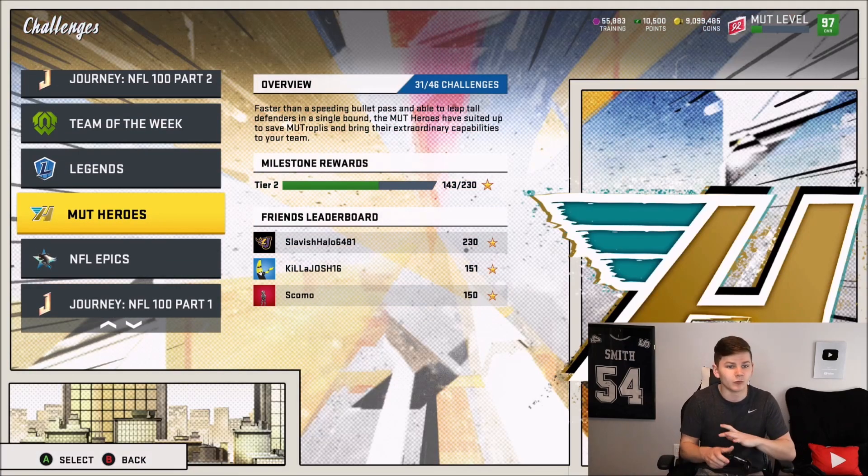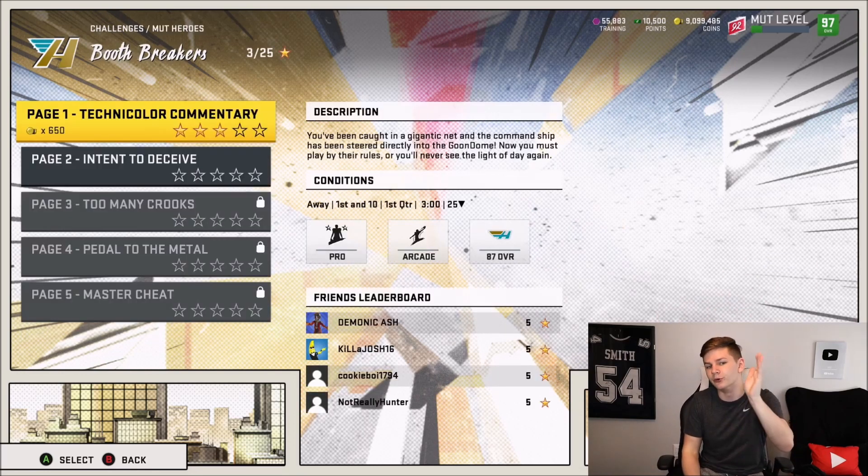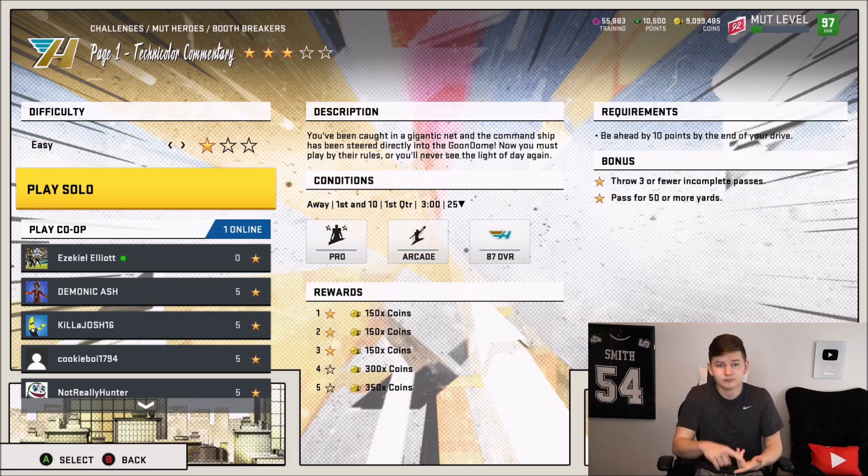My personal opinion and what's worked for me — you guys always ask how I level up so quickly. I'll literally have a level-up video after this, going from Level 91 through Level 99 within 3 hours of you seeing this video. How did I do it so quickly? It's the Booth Breakers Technicolor commentary. All you have to do is play it on 1 star, throw a TD — that's it. Throw a TD, get 220 XP, then just keep hitting replay challenge. I'd say it takes maybe 4 to 5 hours depending on how long you go. Definitely put a fast wide receiver at WR1, chuck it up — pretty easy.